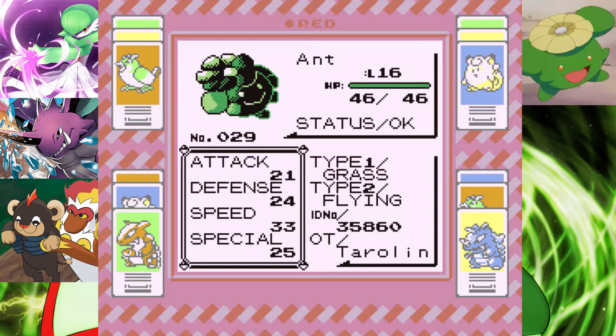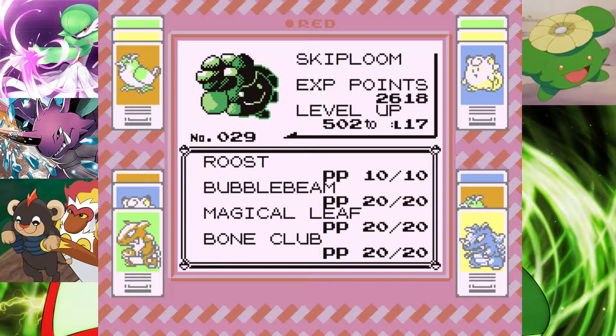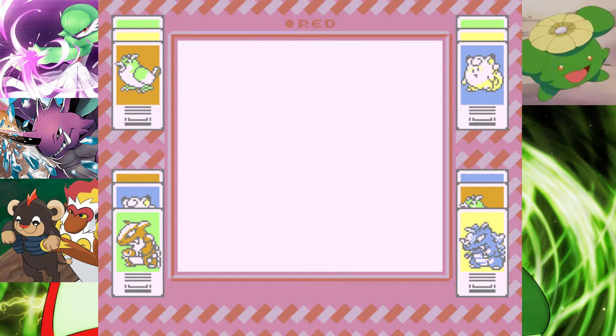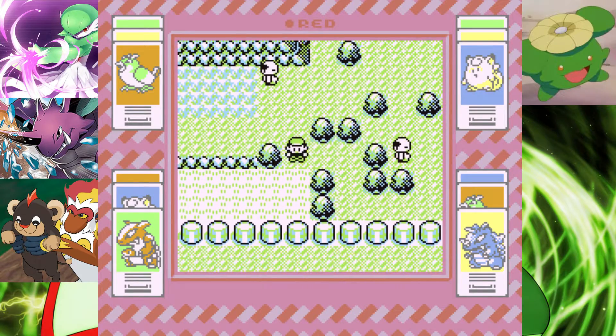Ant the Skiploom has managed to actually learn a STAB move. It's got Roost, Bubble Beam, Magical Leaf — what a move — and Bone Club. I am actually going to lead with Ant because he's got the most type coverage against anything out there.